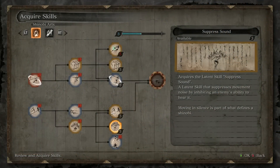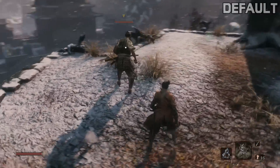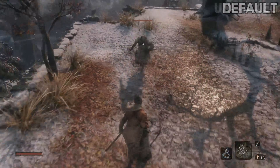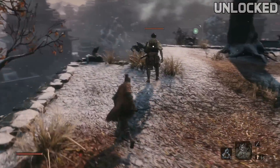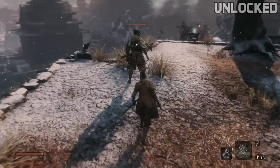Next up is the Suppress Sound skill. By default, your steps and movement will alert enemies when you get within a certain range of them. With this move unlocked, you'll be able to move freely behind them up close and personal without alerting them — allowing you to strike pure and get those clean kills. That, or you'll miss and get aggroed anyway.